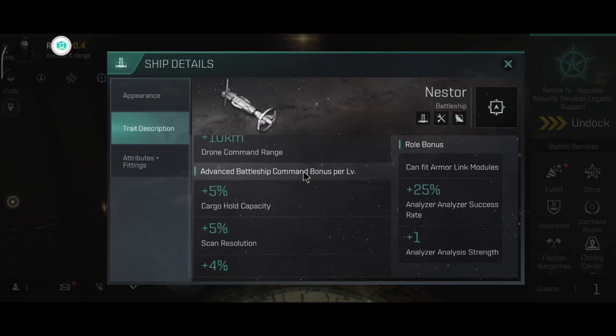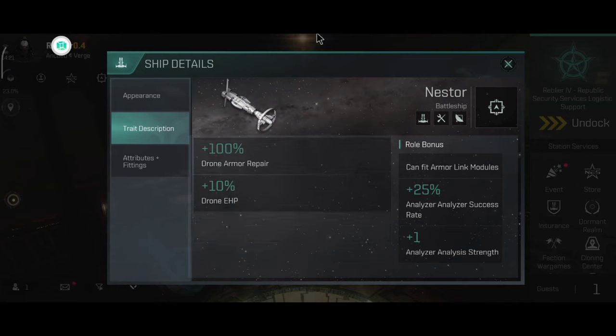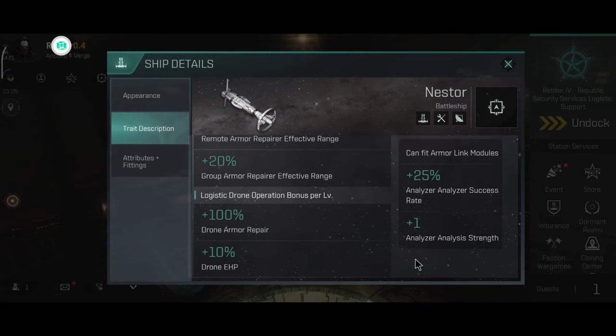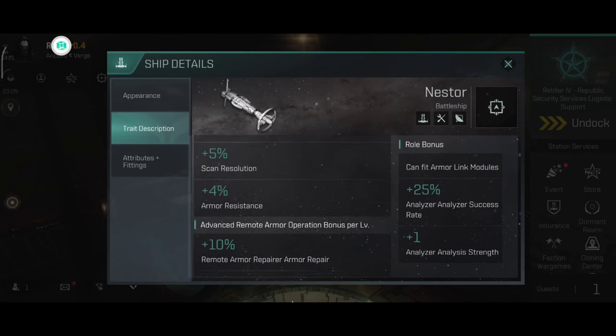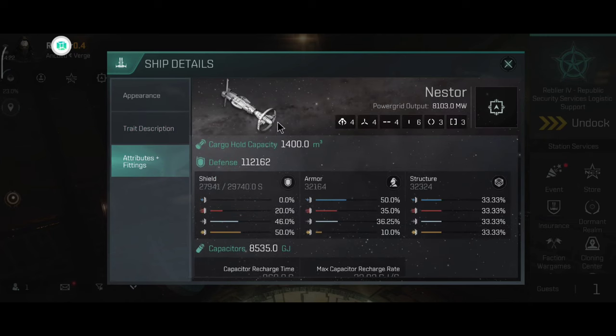The Nestor became very, very interesting with the November balance patch — the stats are wild. This is one of the wildest ships in the game at the moment. Expect the price to go up at least 25 to 50% on the market. The slot layout hasn't been changed, and I like it a lot. Six low slots is very important. The cargo hold is very good, the defense is also very good. The Nestor is primarily an armor tank, so if you want to fly this ship, don't shield tank it.